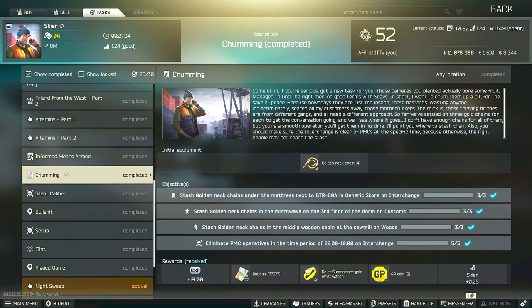Hi guys, this is the Skier Task Guide for Chumming. For this task, you do have to stash nine gold chains in specific locations on three different maps.